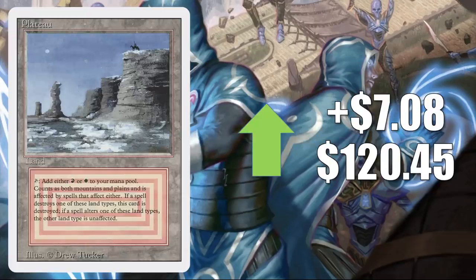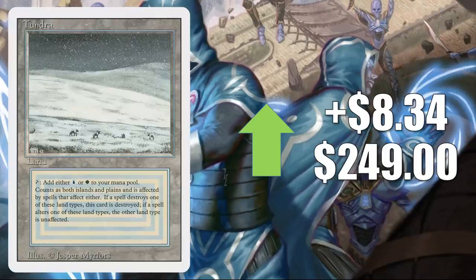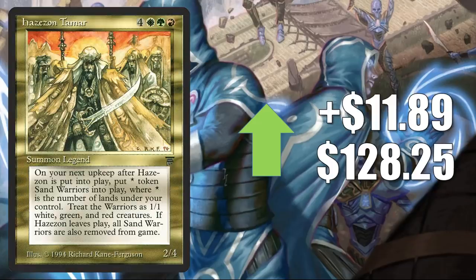Starting with a revised dual land on the reserve list — Plateau goes up $7.08 to $120.45. Chrome Mox Eternal Masters goes up $2.71 to $55.89; Mirrodin copy goes up $7.70 to $55.93. Great card for Competitive Commander and Legacy. Tundra, another revised dual land on the reserve list, goes up $8.34 to $249 this week. Mana Drain from Iconic Masters goes up $9.97 to $138.98 — another great card for Competitive Commander that also sees a little Vintage play.